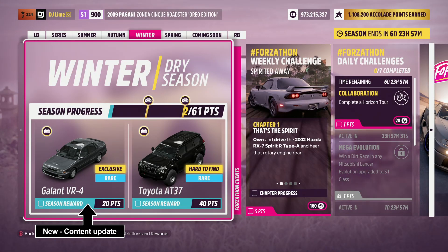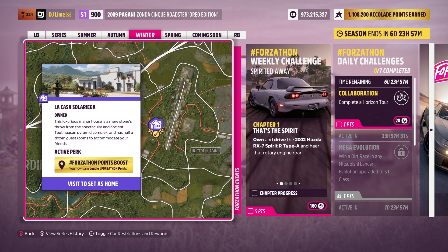What's going on guys and welcome back to another Forzathon weekly challenge. If you're new to this series, I'll be showing you a basic run through of challenges that make you Forzathon points. You can also double your rewards if you own this house location on the map, which is located near the Teotihuacan ruins.